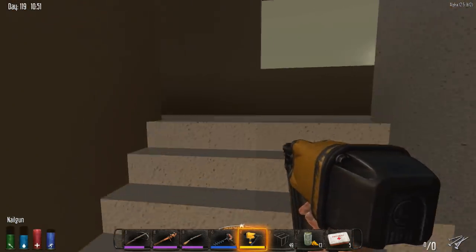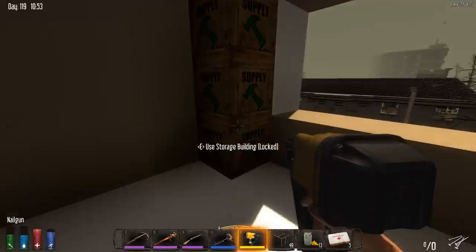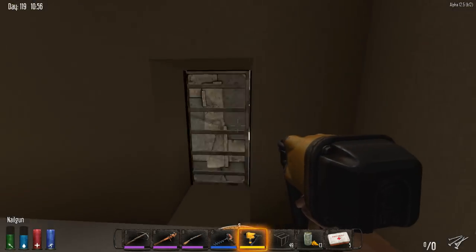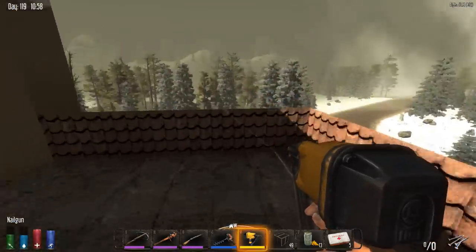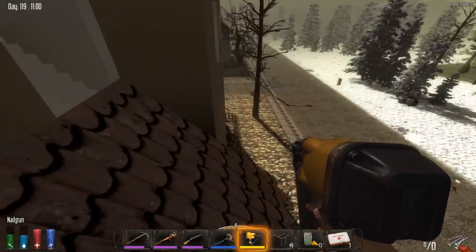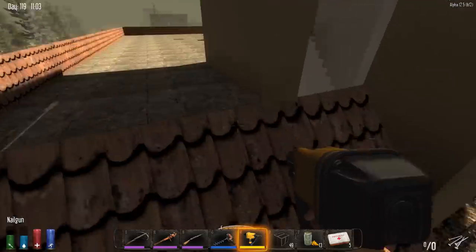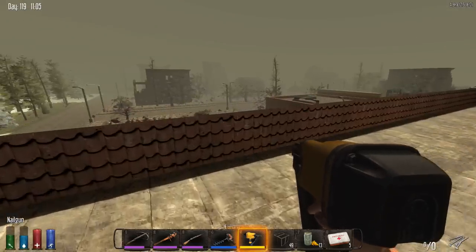The roof is all done. If we go up here you can see the staircase is done, I cleaned up the room, put all my stuff from the middle tier in here - it still needs to be sorted. I did like the idea of you guys saying not to build the roof all the way across. I think it looks nicer not to go across, even though spider zombies might climb up more easily.